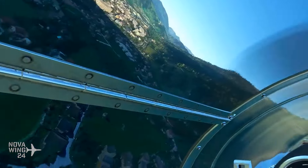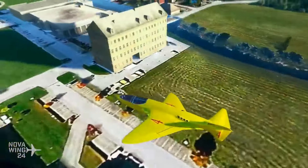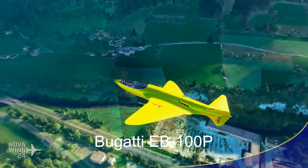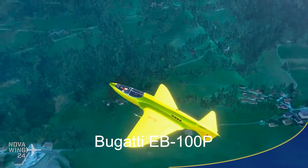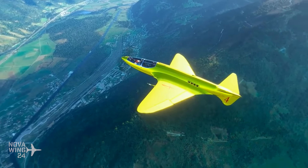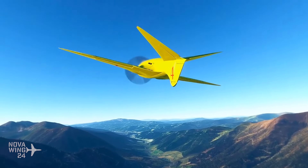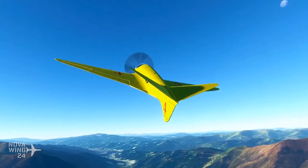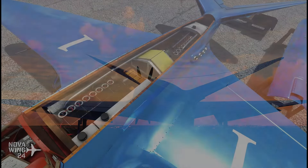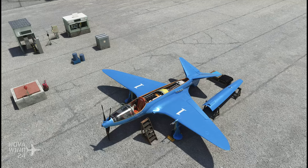We're going to jump straight into it with the latest aircraft released for Microsoft Flight Simulator, with the release from the team over at Red Wing Sim of the Bugatti EB-100P. The Bugatti, more commonly associated with very fast and high-performing race cars, also once dabbled in aeronautical design. Their effort was the EB-100P, designed as a racing aircraft but intended possibly to go into production as a fighter aircraft. Sadly, the real aircraft never graced the skies, its development cut short by the start of the Second World War, and the airframe hidden away until rediscovered after the war.